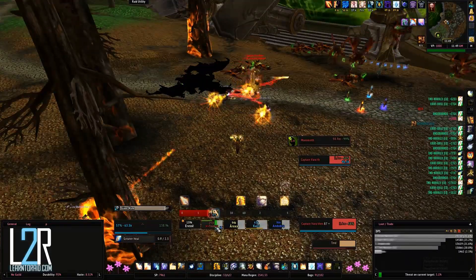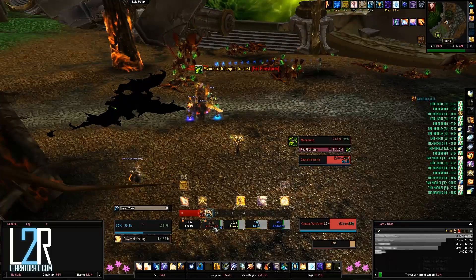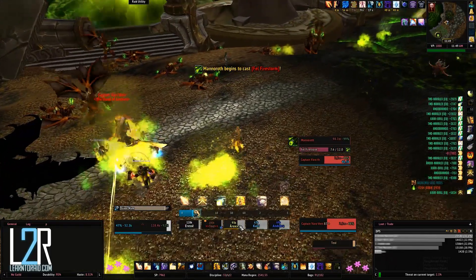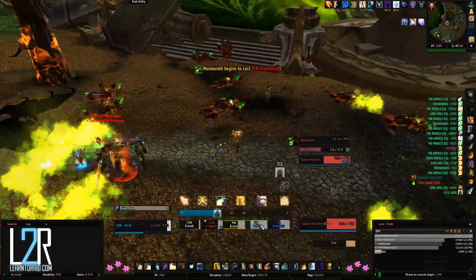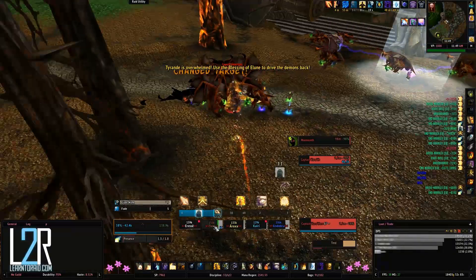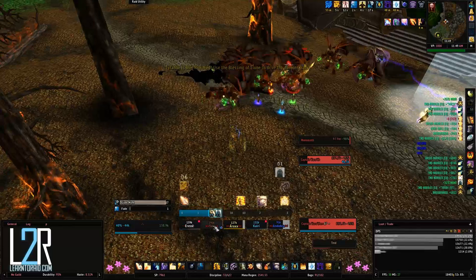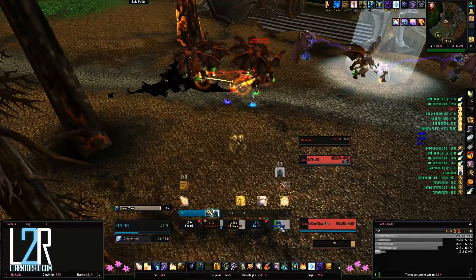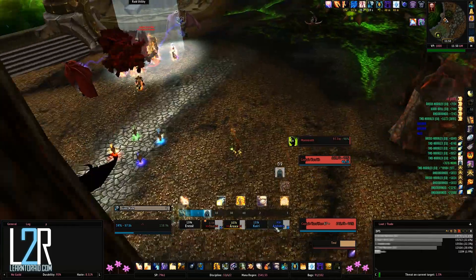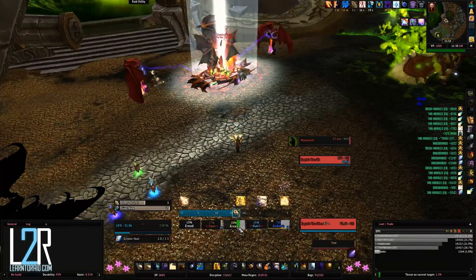Remember to focus your efforts on Varithan in the beginning. If you do any significant damage to Manoroth while Varithan is still alive, he will sacrifice Varithan, heal himself to full health, and essentially make himself unkillable. Once Varithan is dead, Tyrande will be disabled by Dreadlords and will call out for assistance. The Light of Elune will appear again, granting additional arcane damage to lesser demons. The tank should run over to the light and grab all of the incoming demons while the DPS first focus on taking down the Dreadlords in order to free Tyrande.